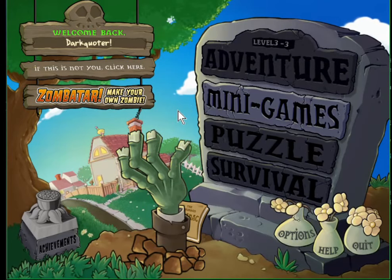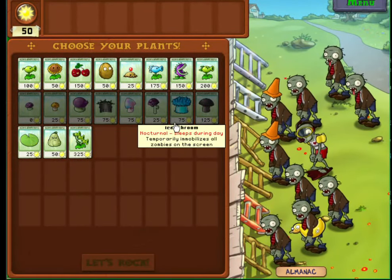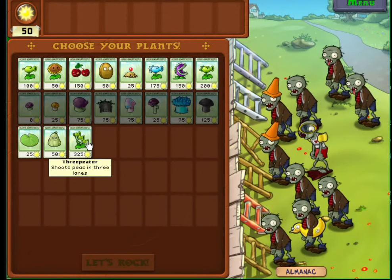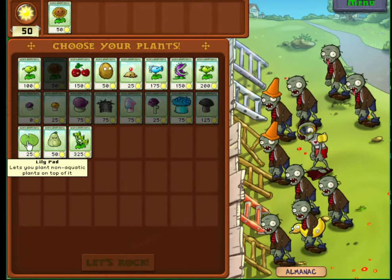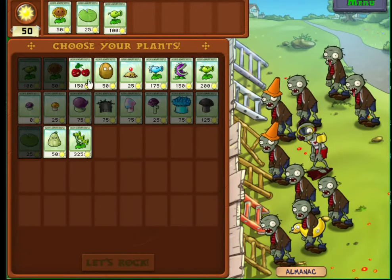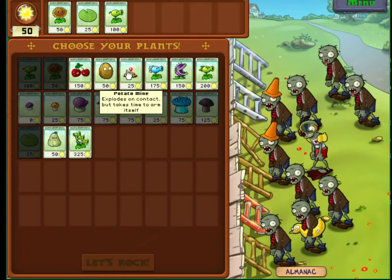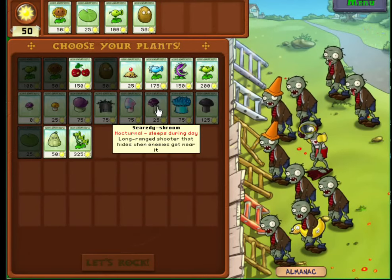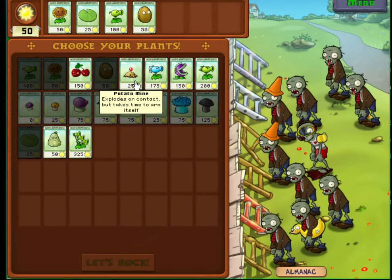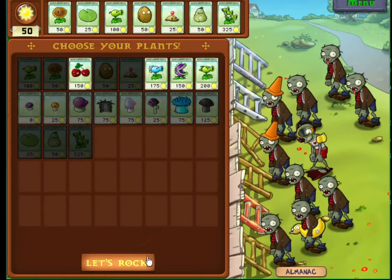I just unlocked the Threepeater, so it's got triple the firepower, which is good, but he's very expensive — 325 sun to be exact. He's useful, but comes at a price. I think I'll go with the Threepeater this time, try it out.